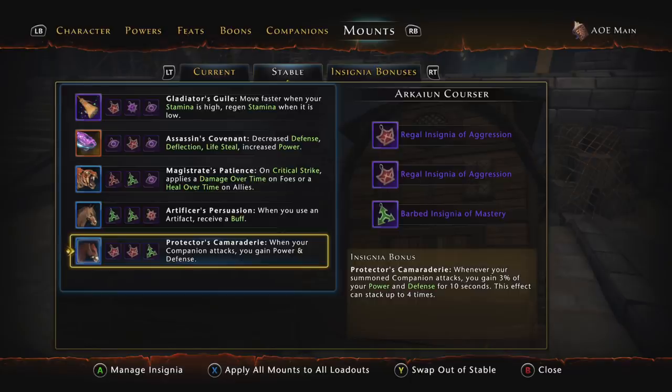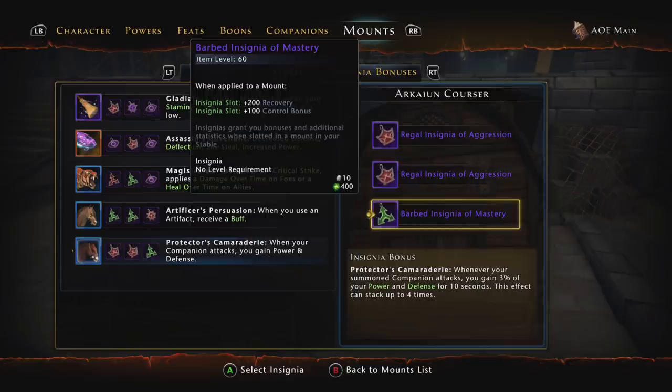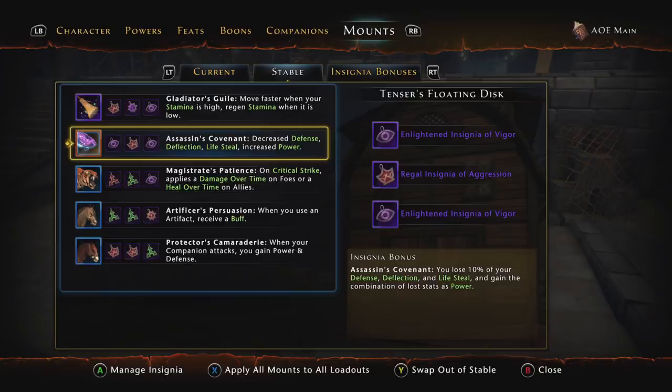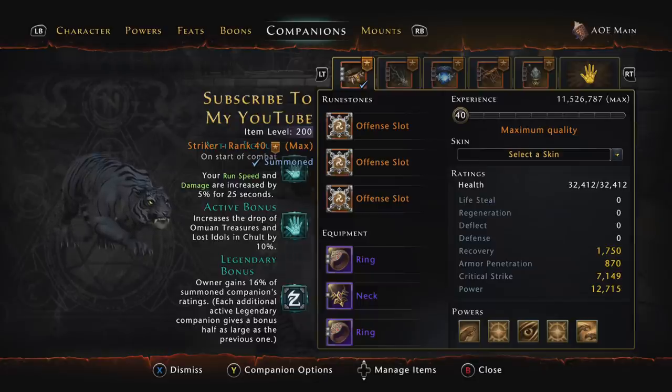Protector's Camaraderie is non-negotiable — it gives more power and defense from your companion every time it attacks. For the individual insignias inside the stable, round them out for your stats. You want 100% armor pen, 100% critical severity, and then whatever else you need. I use some Aggression ones, some Mastery ones for more recovery, and five Vigor ones for more movement — I'd rather have movement than extra critical strike or armor pen I don't need.